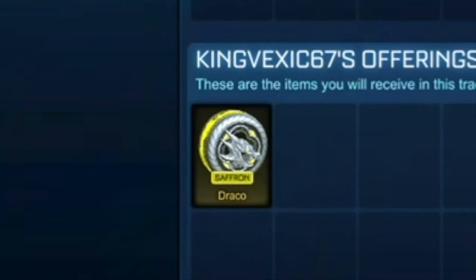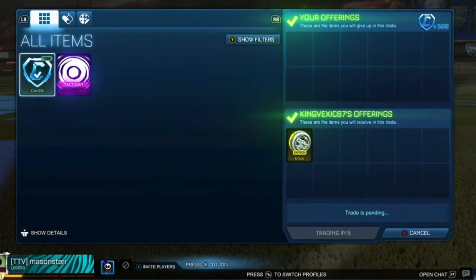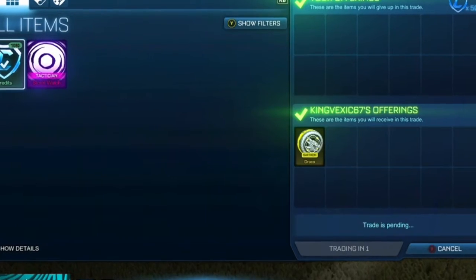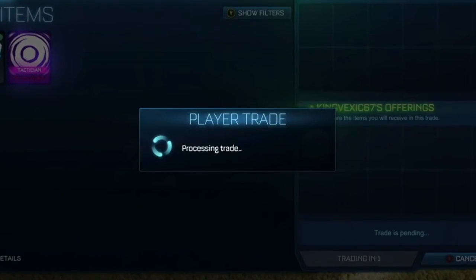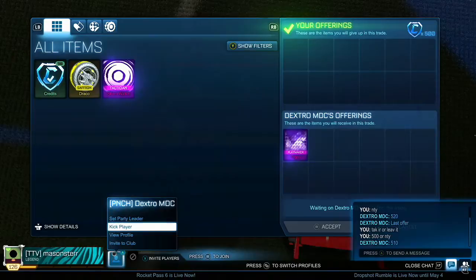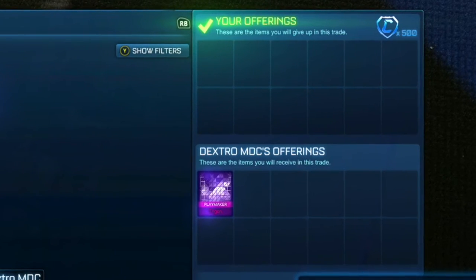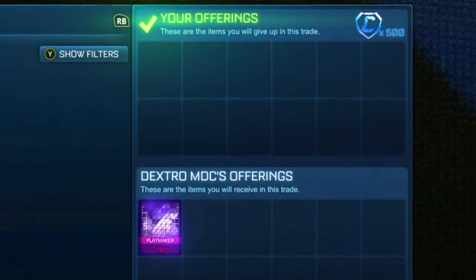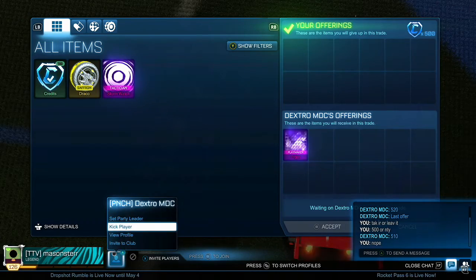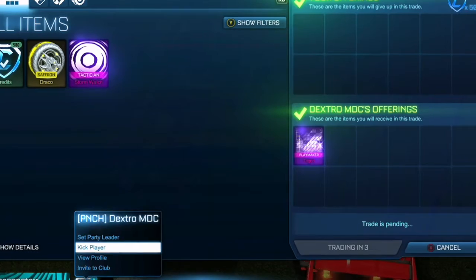We actually get our first painted Draco, which is Saffron Dracos. I paid the minimum price for it — I was trying to get it under 50 or under 100 credits of its minimum value but no one was taking it, so I just went with minimum value. Now we actually go ahead and buy Trigon, and it's actually certified as well, so I should be able to get an extra 50 credits. We're buying it for 500 and hopefully selling it for 600 to 650.